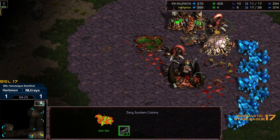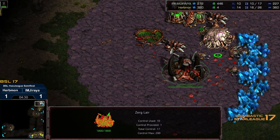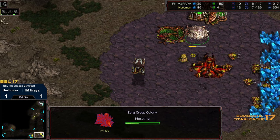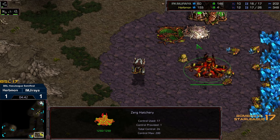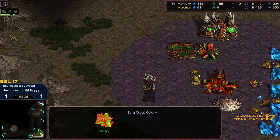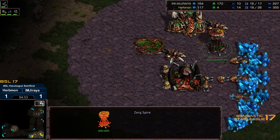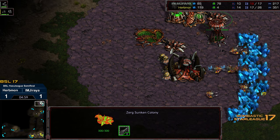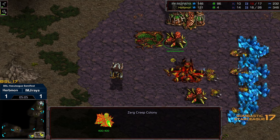Erbmon getting repelled was able to delay a good amount of mining. Interestingly, instead of pressing with additional Sunken Colonies, he did a round of drones to get a worker advantage, moved to a Creep Colony, and dropped an Evolution Chamber. He wants to shift into a two-hatch Lair defense and camp out that natural expansion. Amazing kudos to Jiraiya for defending. Let's see if Erbmon is able to pull off the turnaround.